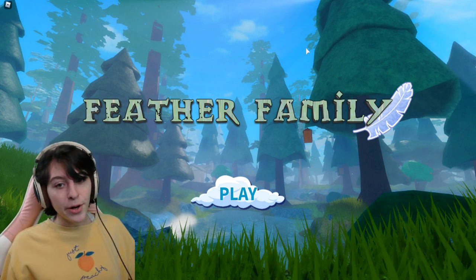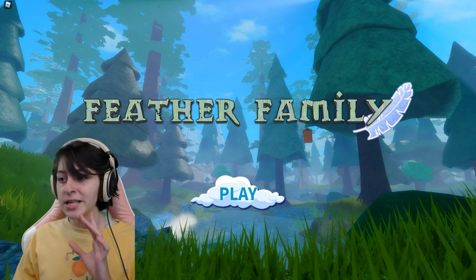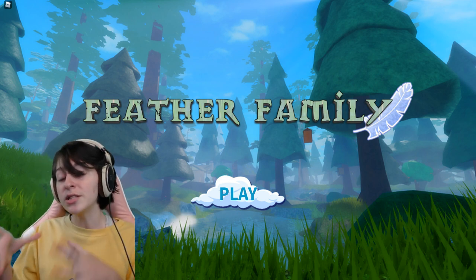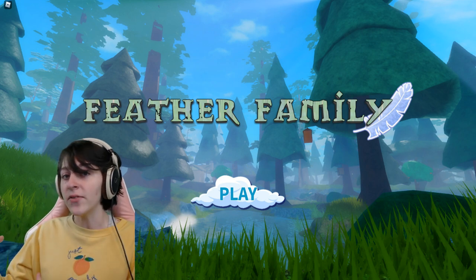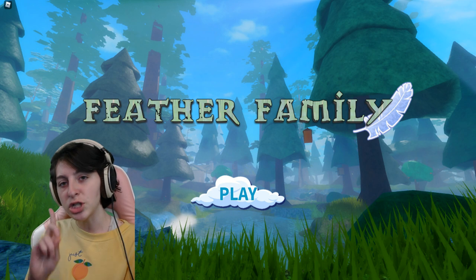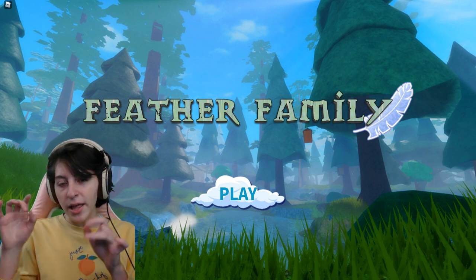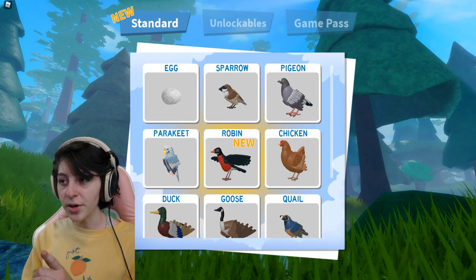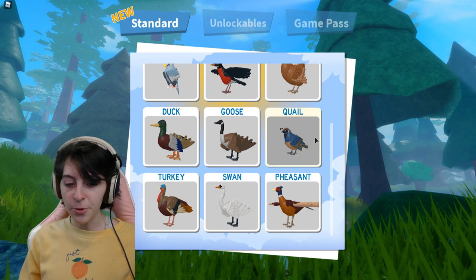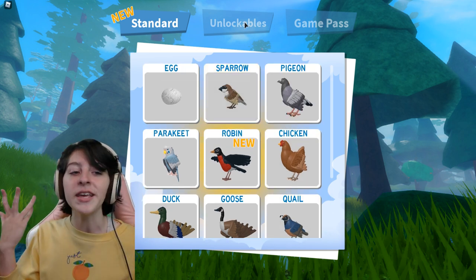The main one you've probably all heard about, because it is in the title of the game, is that there are new nest types. If you don't know what that means, it's basically the nest you have in the game, but there are three different types now. Before, I believe it was just a straw nest — just round and made out of straw. I believe there's a stone one now, and there's another one that looks more like it's made out of leaves, but we'll see it in a second.